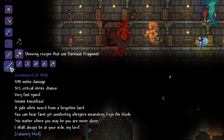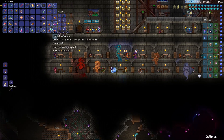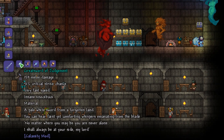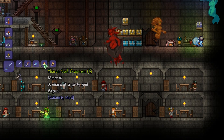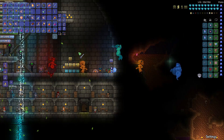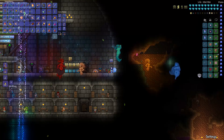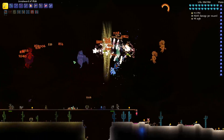We could craft a Great Sword of Blah now and I think we should actually go ahead and do that. To craft a Great Sword of Blah you need a Great Sword of Judgment, five nightmare fuel, five endothermic energy, five Yaron soul fragments, and five dark sun fragments.